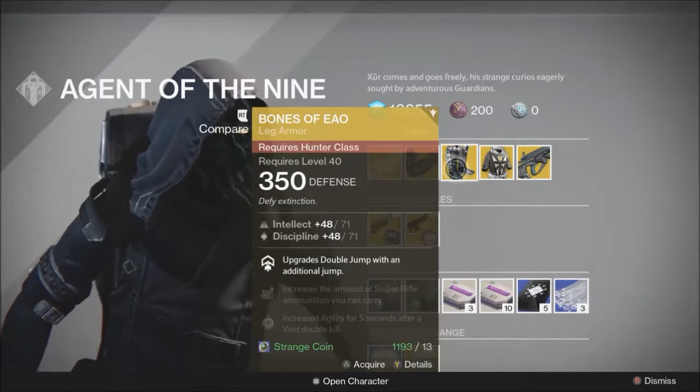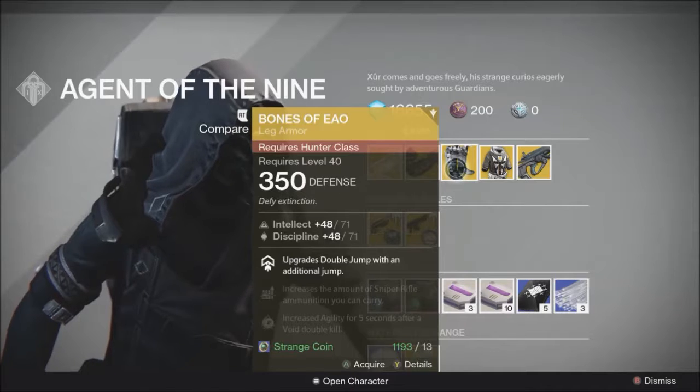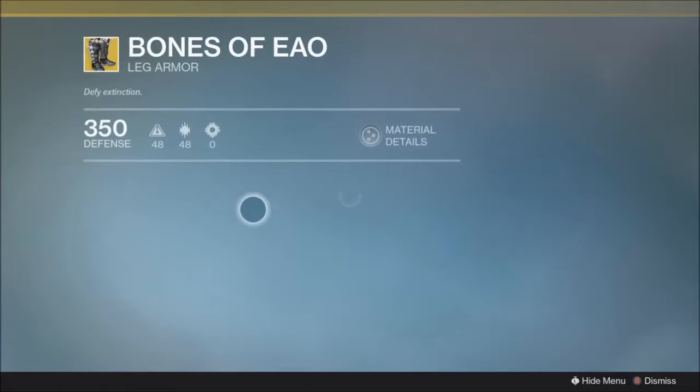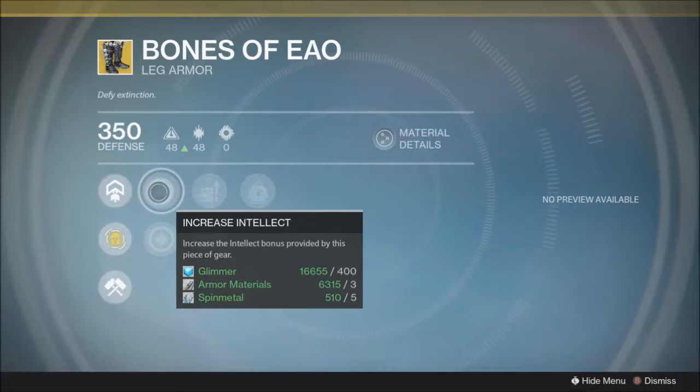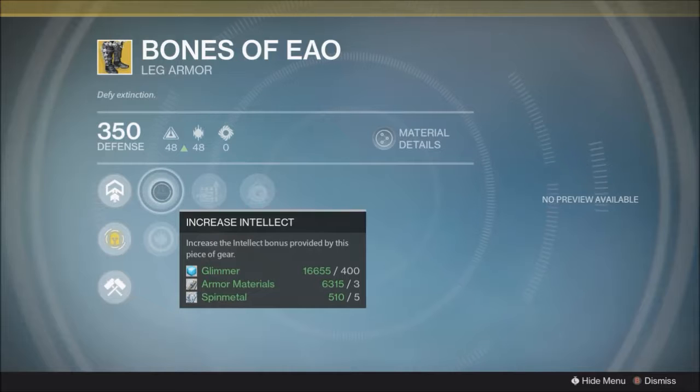Moving to the Hunter Exotic, the Bones of AoE — Intellect and Discipline here. These increase Double Jump to have a Triple Jump, so that's what they do, not bound by law. It upgrades Double Jump with an additional jump, so it doesn't work on Blink. You can't have Double Blink, but you can have Triple Jump or Quadruple Jump if you want to. I don't Hunter very often, so I don't remember exactly.